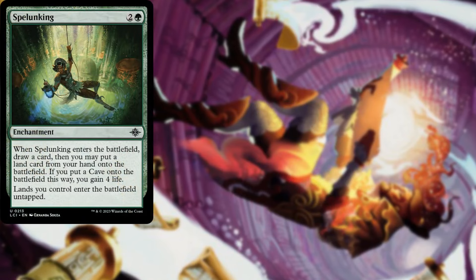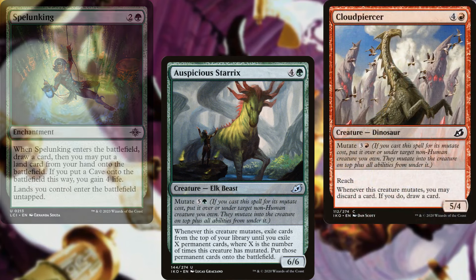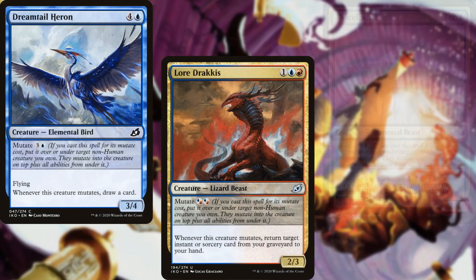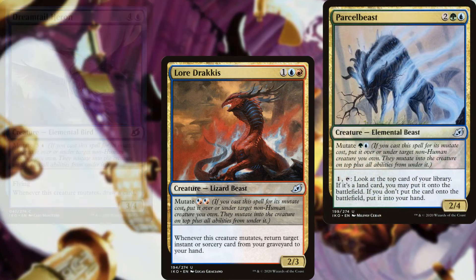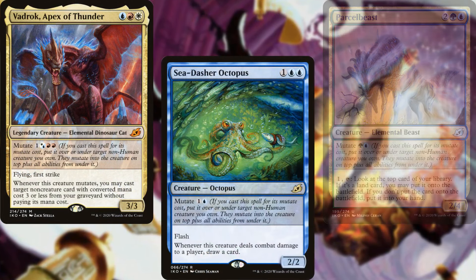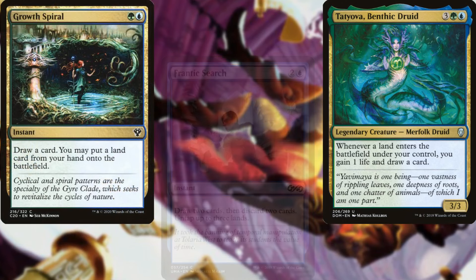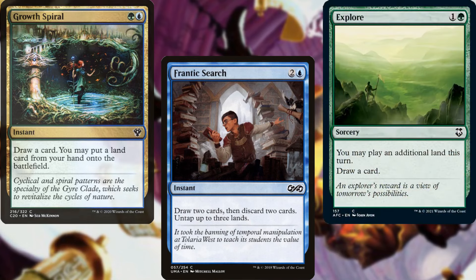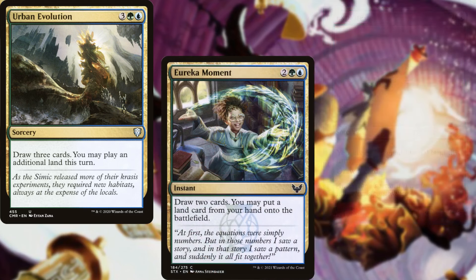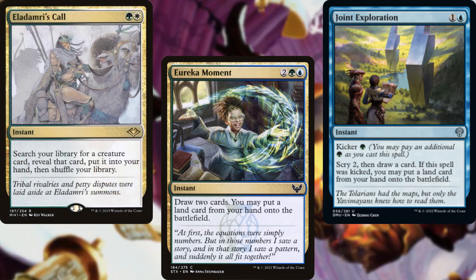Spelunking, Auspicious Starrix, Cloudpiercer, Dreamtail Heron, Lore Dracus, Parcelbeast, Vadrok Apex of Thunder, Sea Dasher Octopus, Tacoatl Benthic Druid, Growth Spiral, Frantic Search, Explore, Urban Evolution, Eureka Moment, Joint Exploration, and Eladamri's Call help us to dig through our deck and find answers.